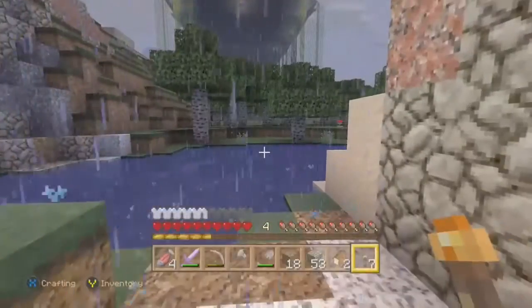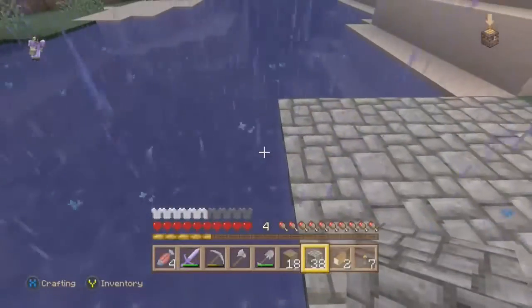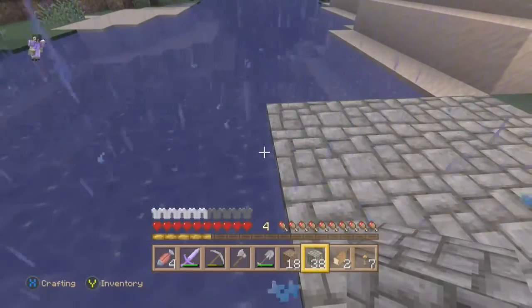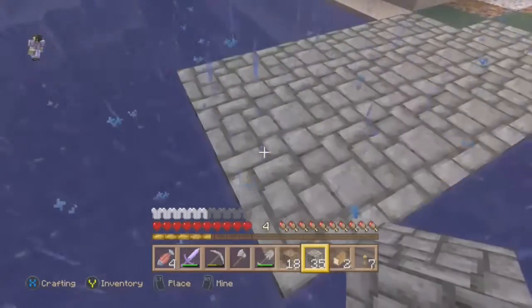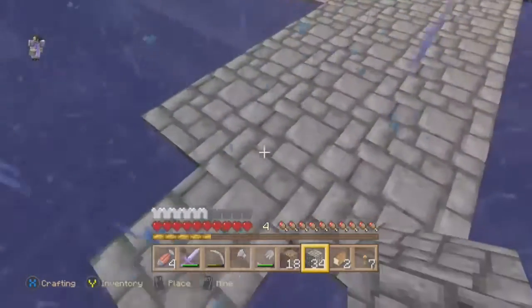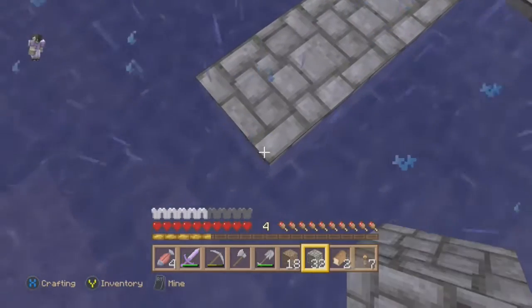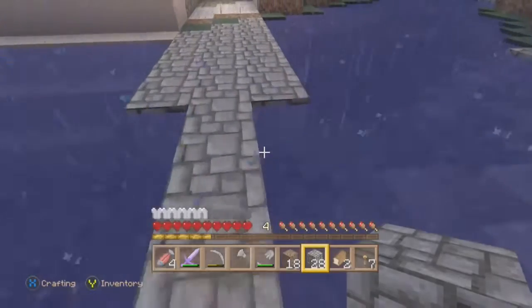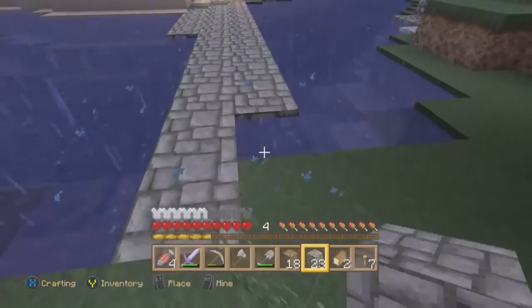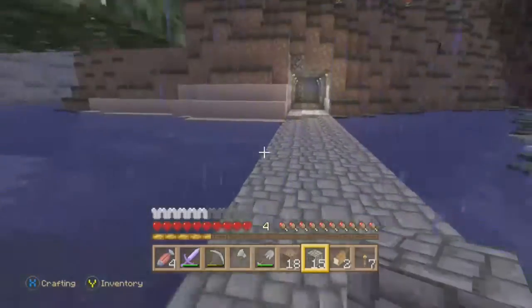Now we need to build a bridge right here. So we're going to start building the bridge. I've found that sometimes if you just make a small little one-way path to walk across the whole way, it's a little bit easier so you can just speed right through to make the rest. There we go.